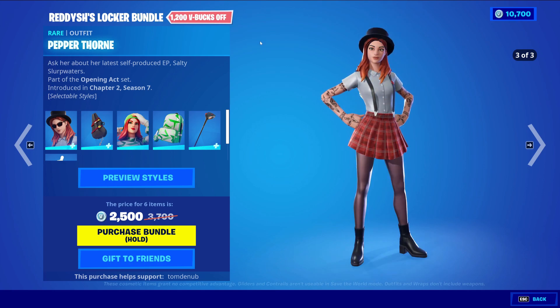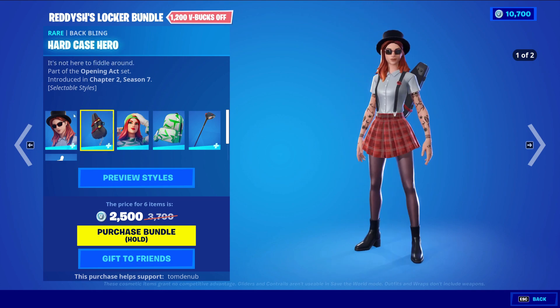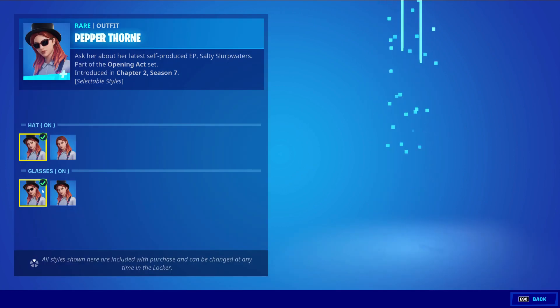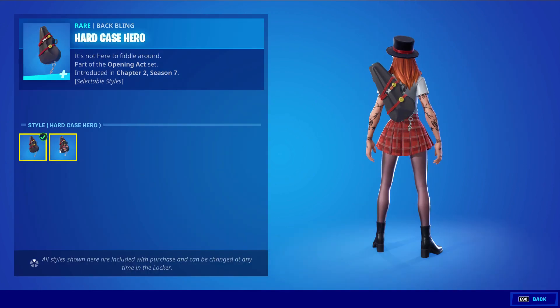We have Pepper Zone with the back bling Hard Case Hero, a rare skin at 1200 V-Bucks. This skin has a total of four styles you could choose from - with the hat on and off, and the glasses on and off. A very nice skin here.